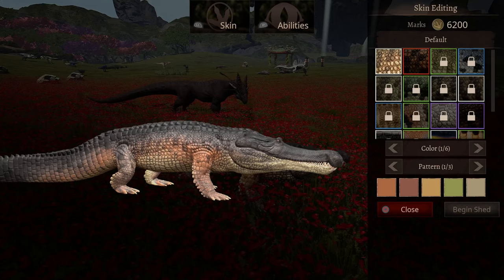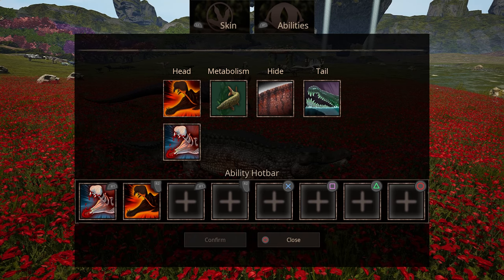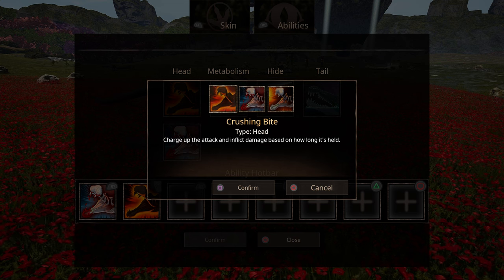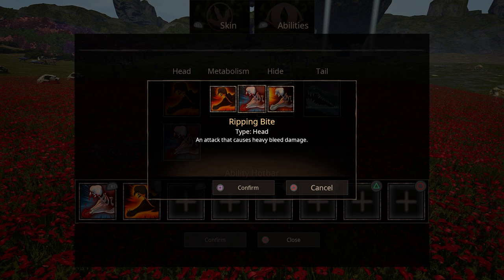When it comes to the Sarco, the first thing you want to do is focus on the right moveset. You have three different types of bites and you can only equip two out of three. What I like to use is the ripping bite and the crushing bite. The crushing bite can do up to 210 damage, and the ripping bite has heavy bleed damage. These two together are very effective — especially when fighting in water or on land, you can really bleed someone out.